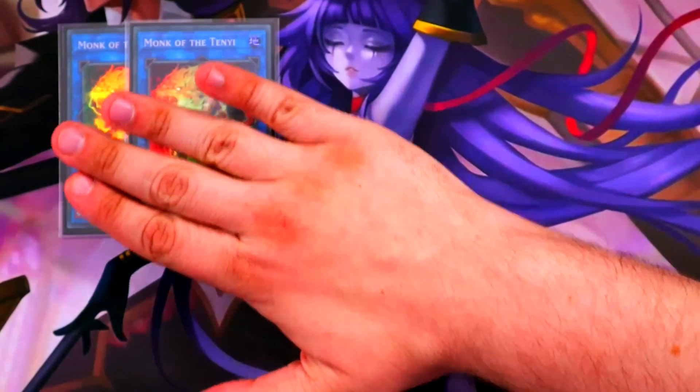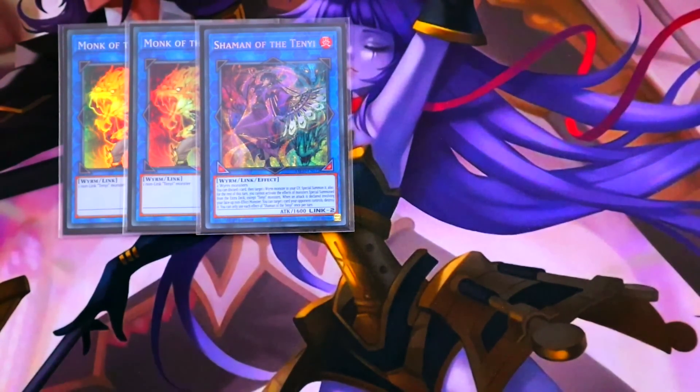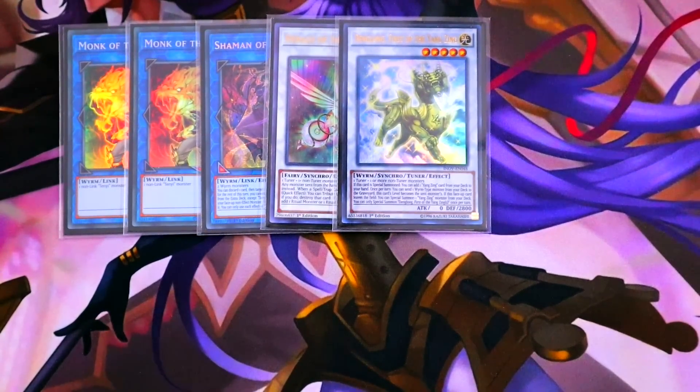For the extra deck: double copies of Monk — his effect is so strong you'll have to read it yourself — one copy of Shaman. Note that Shaman does have a lock where if you successfully use her effect and summon back, you are locked into extra deck effects of Tenyi monsters only. We're playing Herald of the Arc Light — a brand new inclusion that Swordsoul hasn't really seen — and with the new Yang Zing cards you can make this on your opponent's turn and it can't be destroyed by battle. All of this is possible because our good old Denglong is back at long last.